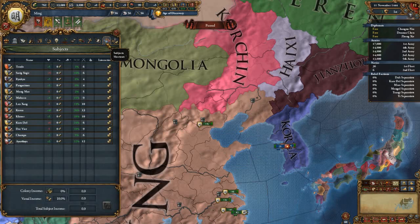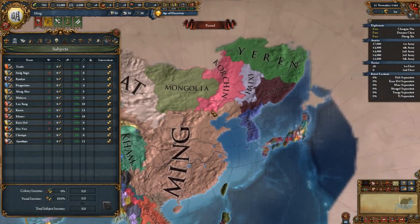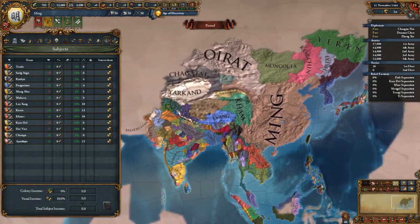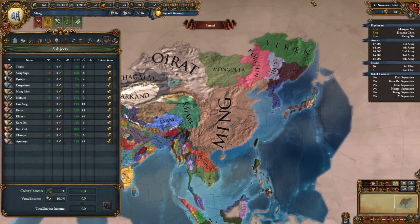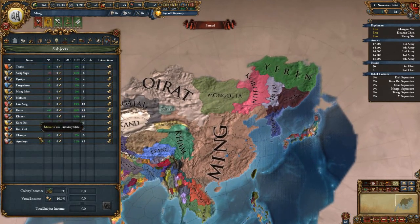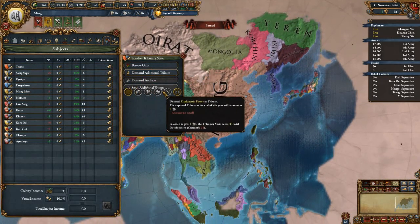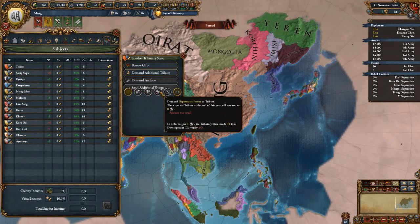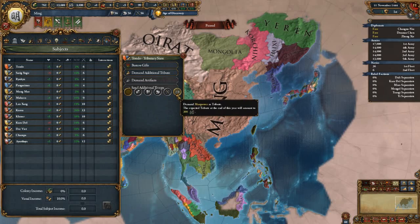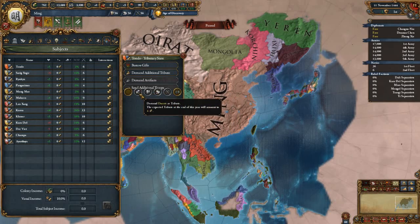Tributaries act as more of a loose vassal — above a protectorate, below a true vassal. These guys will pay you based on your action. You can demand manpower, military power, diplo power, admin power, or ducats. The default is always ducats.